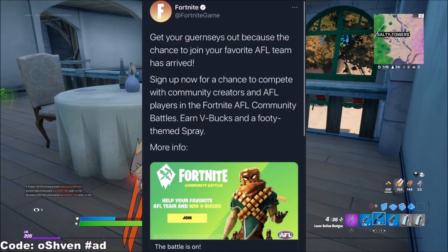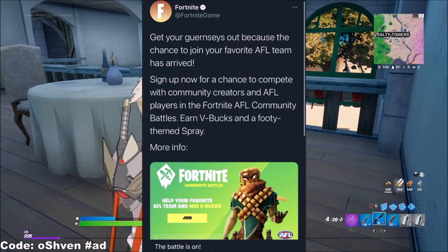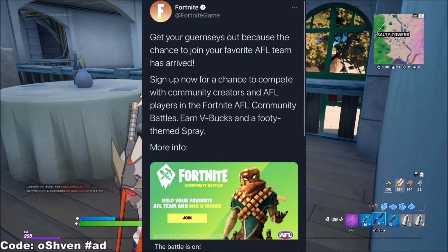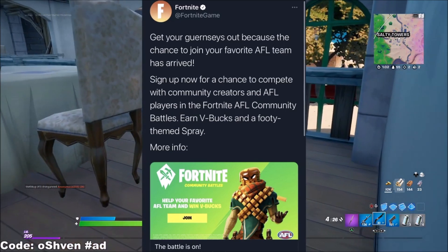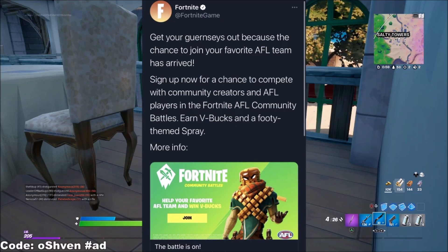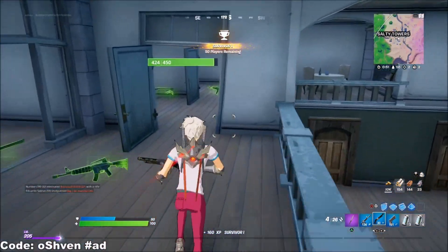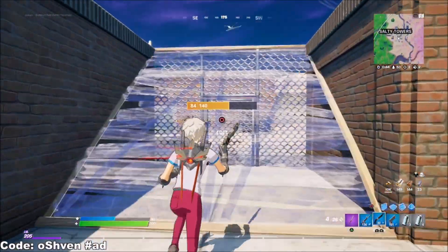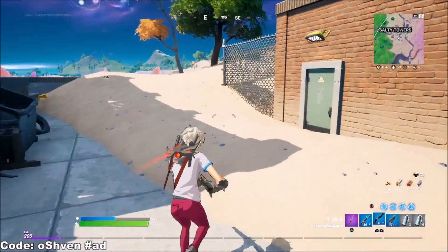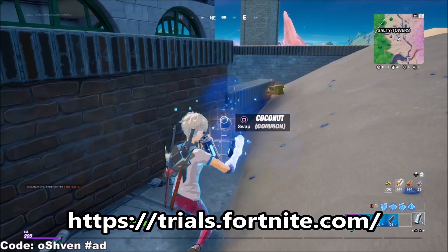As you guys can see right here from Fortnite's tweet — sign up now for a chance to compete with community creators and AFL players. The AFL Community Battles, as you guys can see right here — earn V-Bucks and a spray and other items as well, including emoticons. If you want to check out more about this, you can click the link in the description or go over to Fortnite's website, because you're going to have to go there in order to sign up.